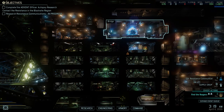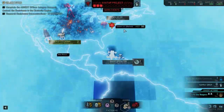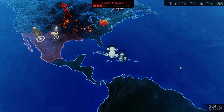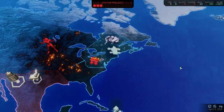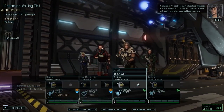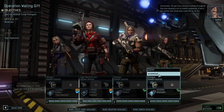Hello and welcome back to XCOM 2. We were just plotting to go and get some supplies, setting course for the eastern US precinct. It's apparently a very explosive situation. Commander, I've got trace chemical readings throughout that area showing a mix of volatile compounds. If we're not careful, that whole place could end up on fire.